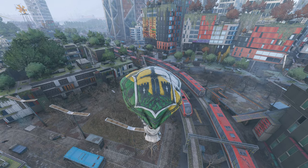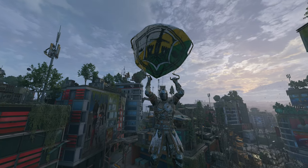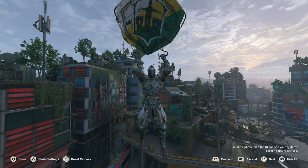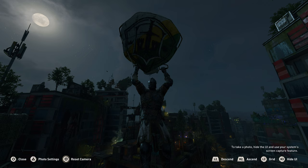Up next we have the Paraglider, which is just the faction design. I don't really play For Honor, so I don't really have a lot of love for this, but I'm sure other For Honor fans will love it. And for those of you curious, neither the outfit nor the Paraglider glow in the dark.